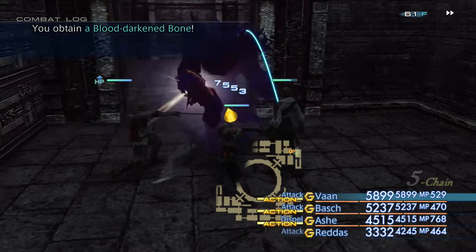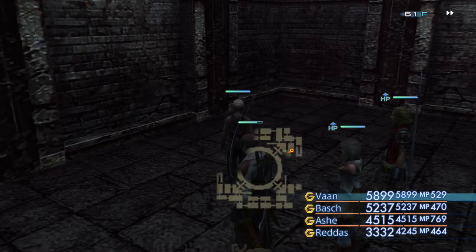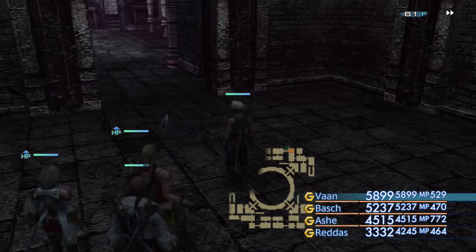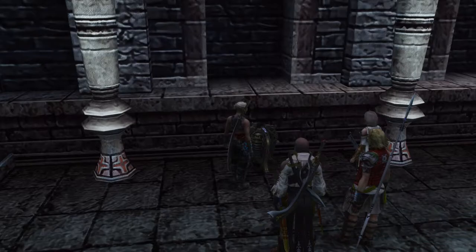Some tough enemies but at our level we should be able to handle them without too much of a problem. We get a pair of Quasimodo boots - well they sound interesting. There's a chest in this room - a rose corsage, very nice. Then we'll continue on up to the north where there are a couple more chests. There's one more one-time spawn chest we can loot from this area - I'll show you that before we move on. We grab this one here - ah, 86 gil.